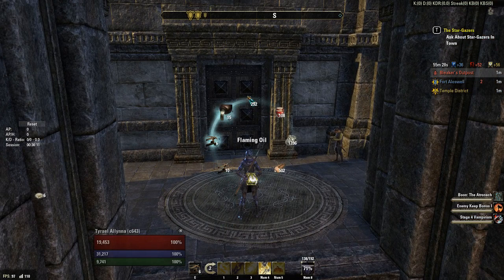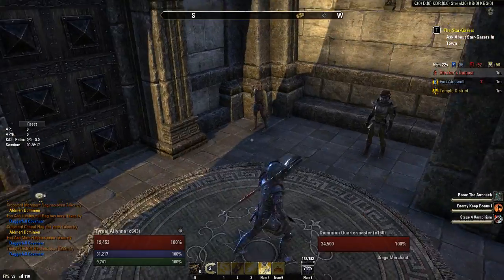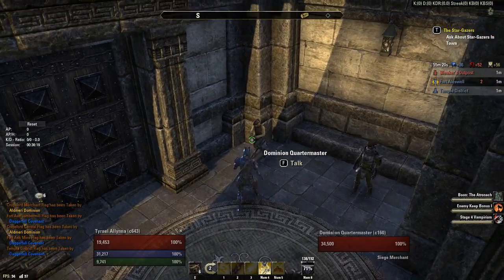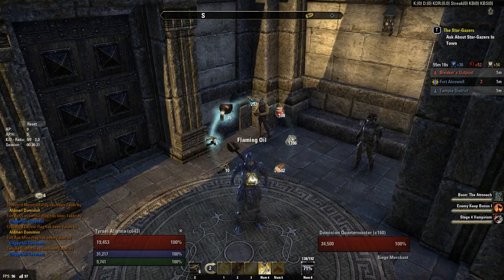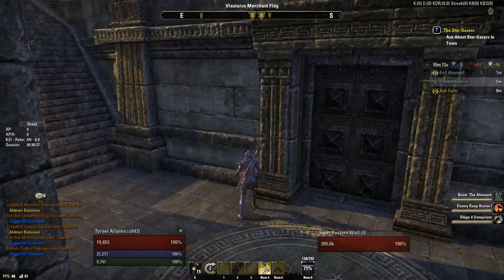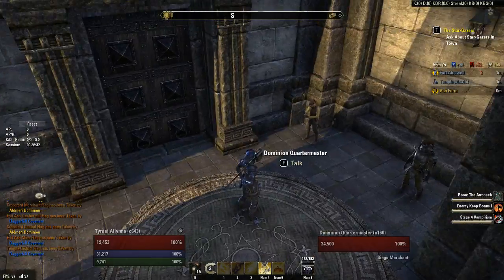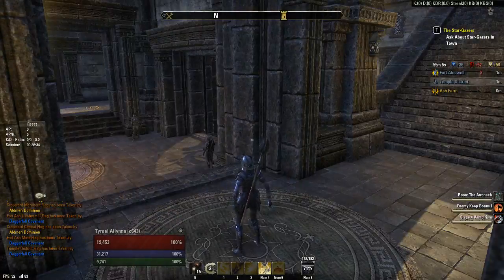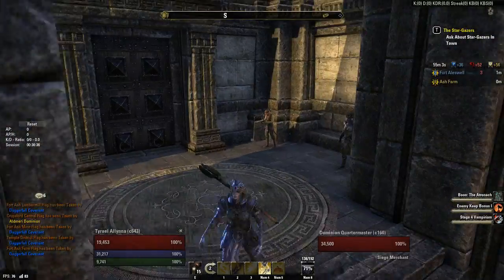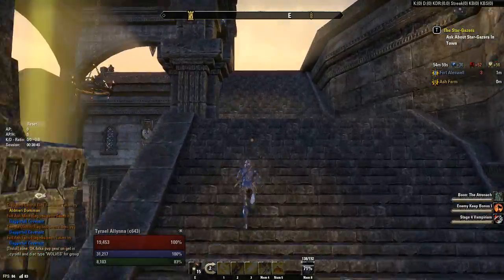I usually carry 6 to 10. If there's a big raid out here, I come to the siege vendor and stock up and buy as many as I can — that's why I have 15 here. It's usually a good idea to do that before this wall comes down, because once it's down this guy is pretty much dead, so you won't have any opportunity to restock. Buy as many oils as you can before the wall comes down, then head up to the oil shelf.